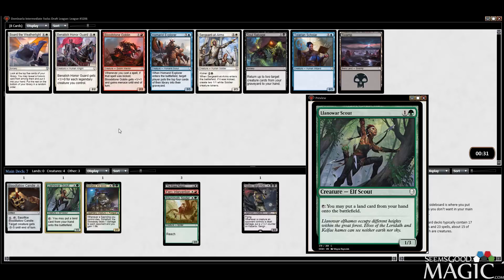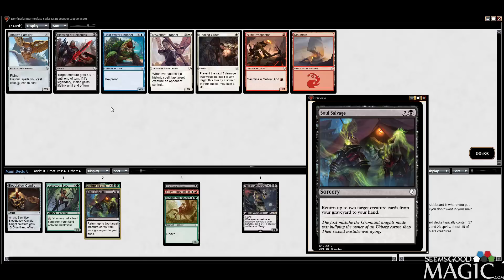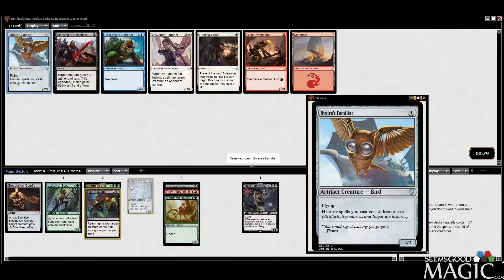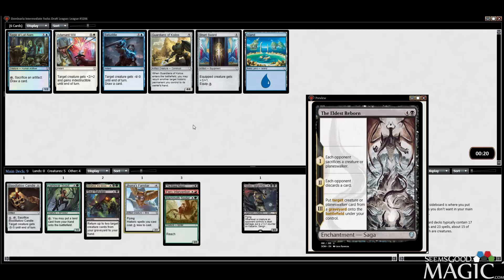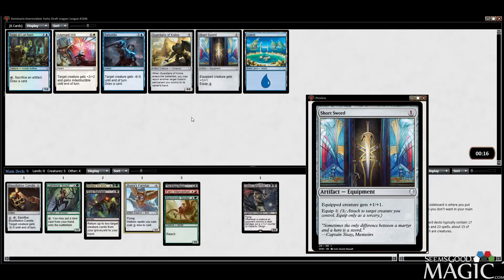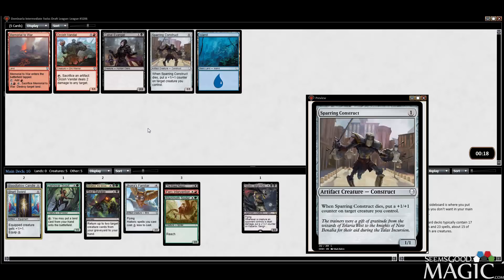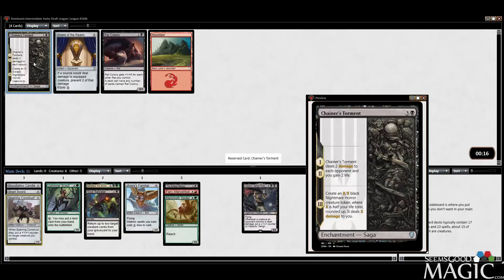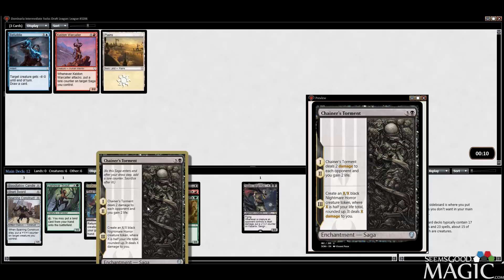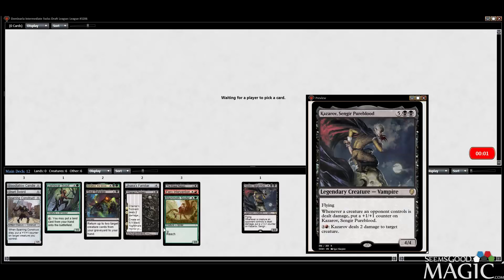Probably can take Soul Salvage now. Familiar is actually a pretty reasonable card — we'll take it. Here we can take Guardians to return an Eldest Reborn, or take the Shortsword. Guess we'll take the Shortsword. Both of these cards are pretty underwhelming; I'll probably take the Construct because there might be some Historic synergy somewhere. We can take Chainer's Torment — I never really take or play this card, but I think it's actually fine. You do have to lose half your life total, but we'll take it. We actually have a lot of Historic already in here — 8 Historic after Pack 1. That's a lot.